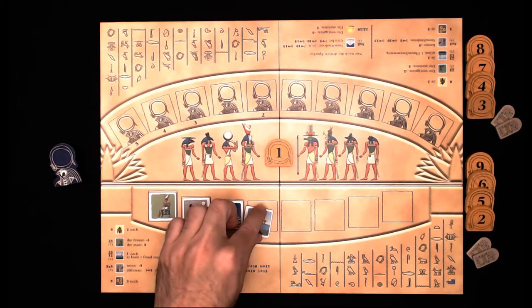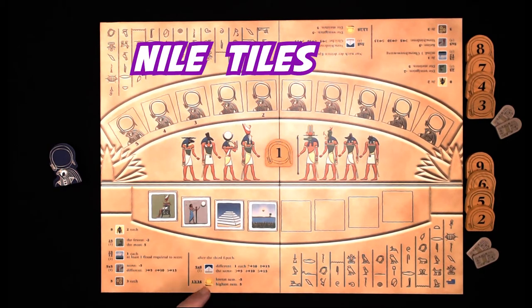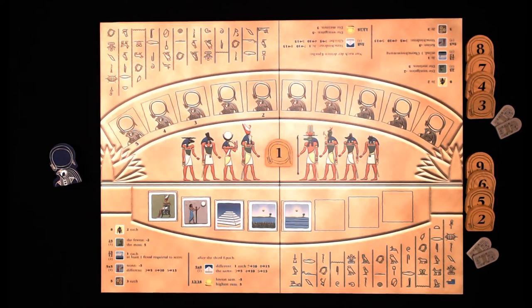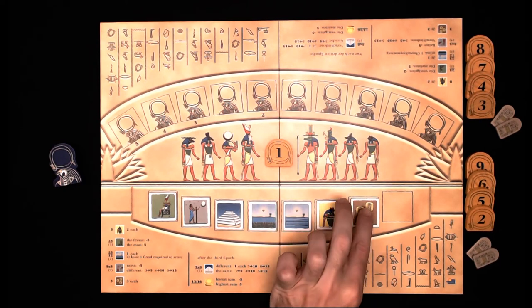There are oasis tiles that will get you one point each, as long as you also have one flood tile. There are god tiles — you can play a god tile to take any one tile from the auction track, returning your god tile to the game box. If you didn't play a god tile and it's face up in your play space at the end of the epic, you'll get two points per god tile. There are also coin tiles, worth three points each.